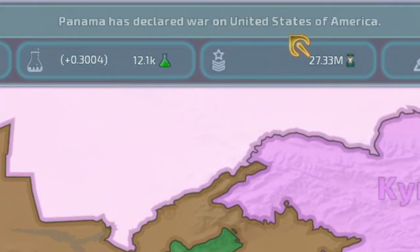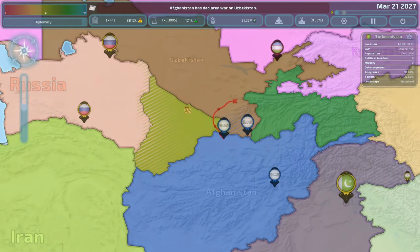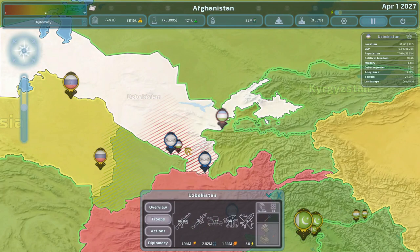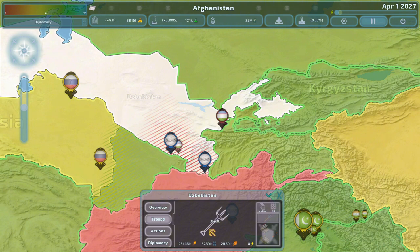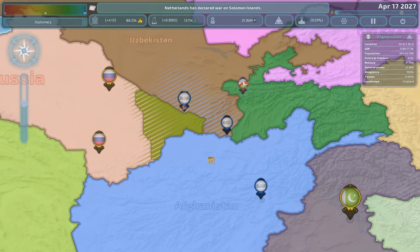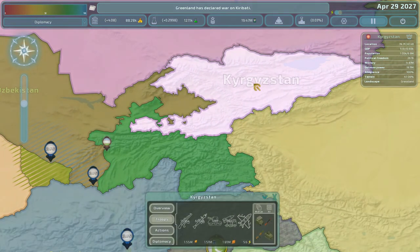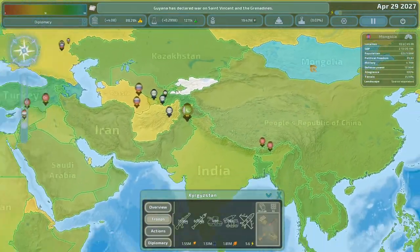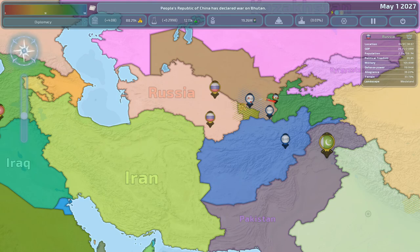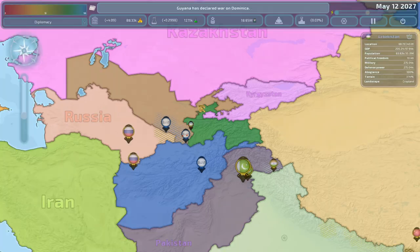Oman has a death wish, it looks like, and so does Chile - what is going on over there? It's always better to bring more troops than what it says a country has, because most of the time there are rebels or extra troops. Turkmenistan is seconds from falling to Russia. Also from other experience, I just remembered - if I declare war on Kyrgyzstan, I go to war with Mongolia, Azerbaijan, and I think Turkey as well. So I might not go to war with Kyrgyzstan.